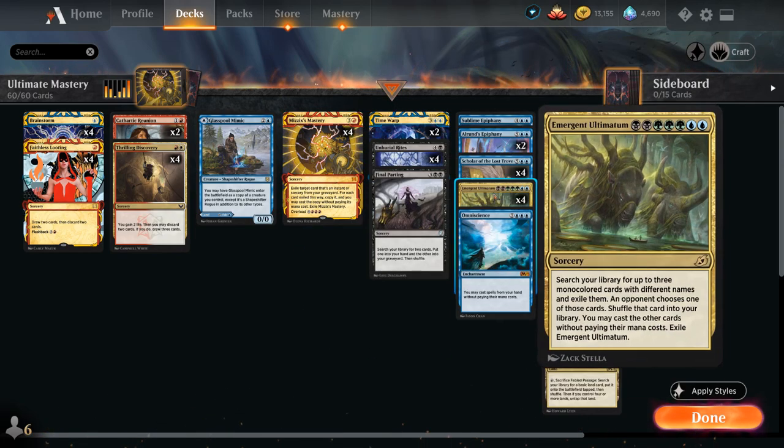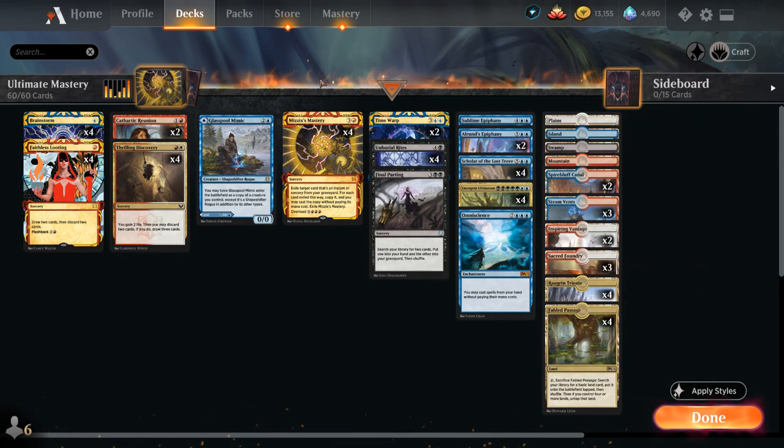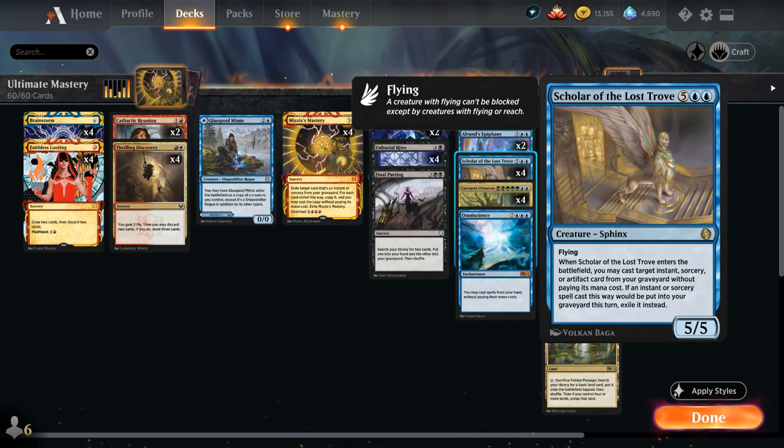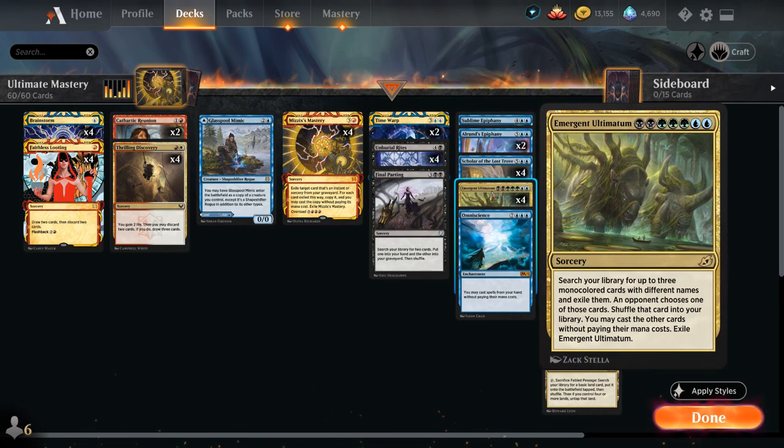The goal of the deck is to eventually cast Emergent Ultimatum, either by discarding it and copying it with Mizzix's Mastery, or by reanimating a Scholar of the Lost Trove using Unburial Rites — which we can also flash back out of the graveyard for three and a white. Scholar of the Lost Trove is the win condition: a seven-mana 5/5 Sphinx with flying that, when it enters the battlefield, lets us cast a target instant, sorcery, or artifact card from our graveyard without paying its mana cost, then exile it. Emergent Ultimatum is a seven-mana sorcery that lets us search our library for up to three monocolored cards with different names, exile them, an opponent chooses one to shuffle back, and we cast the other two for free.